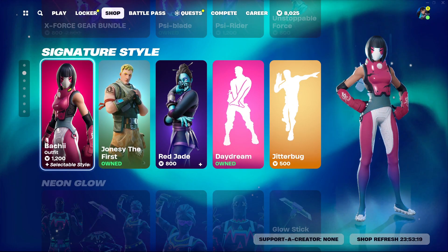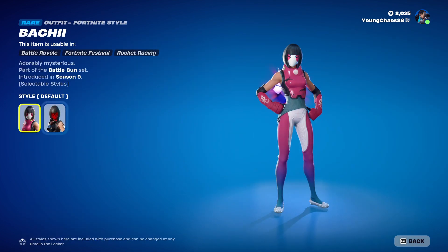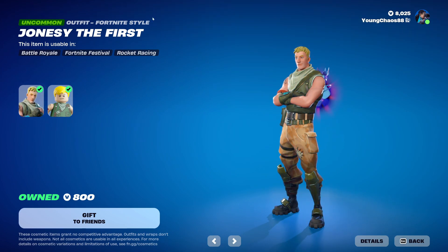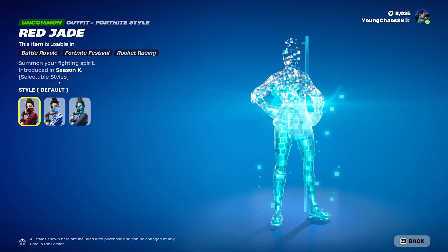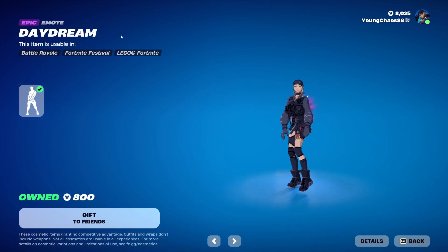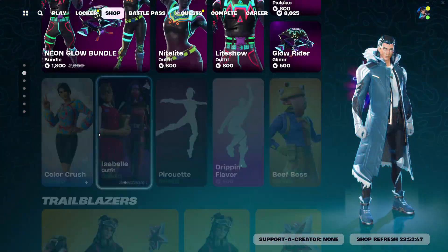We also have Bachi with Mapping Mochi — a skin at 1,200 V-Bucks. This skin does include a secondary spy variant which looks very clean, and also has a Lego variant. Brigade is 800 V-Bucks with a total of three different color variants — they did a great job on those, and it also has a fantastic-looking Lego style. And Jugabug is a rare at 500 V-Bucks.